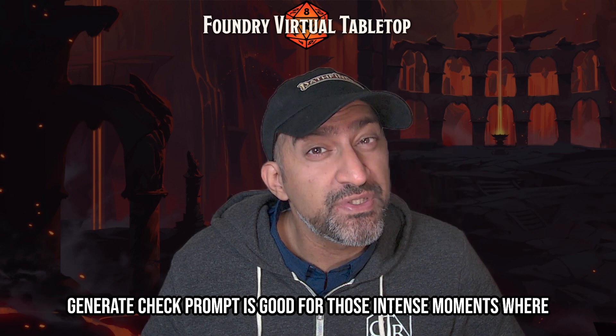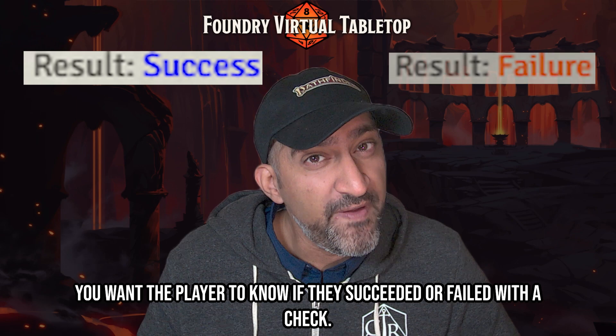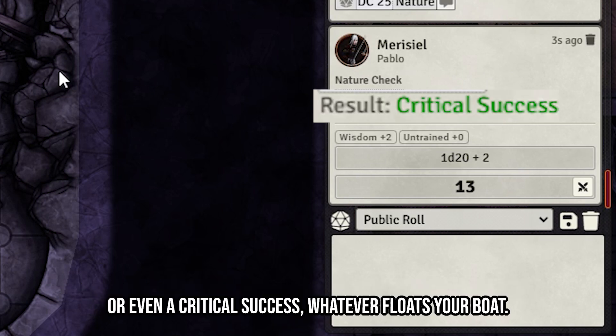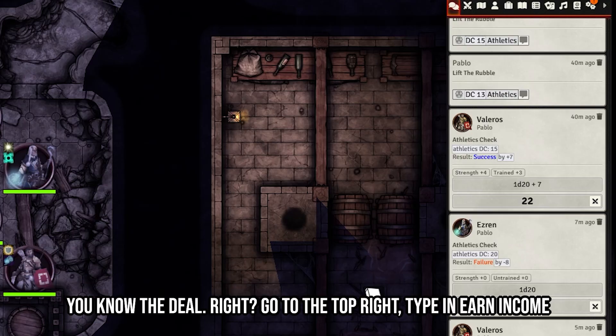Generate Check Prompt is great for intense moments where you want players to see the result clearly in chat — sometimes it's more fun having them see the critical failure message rather than you just telling them they messed up horribly. Or a critical success — whatever floats your boat.